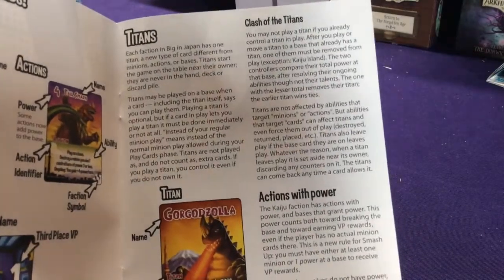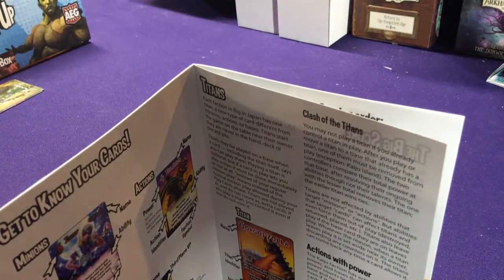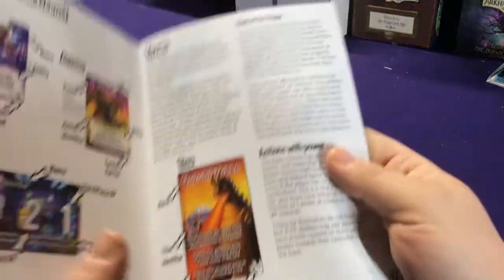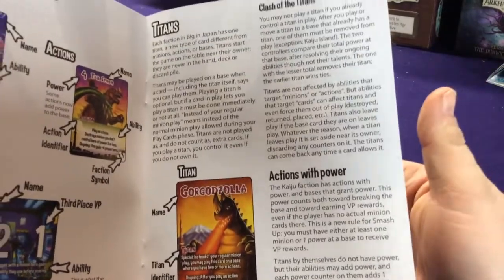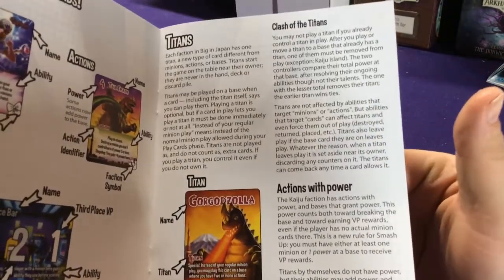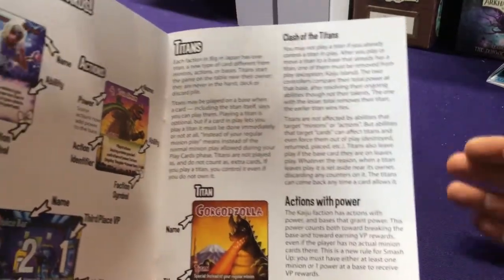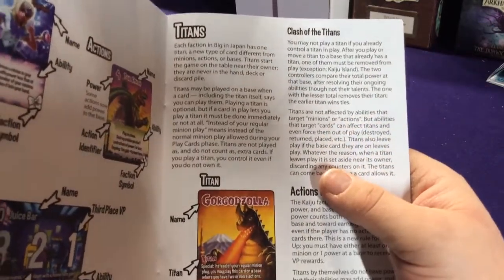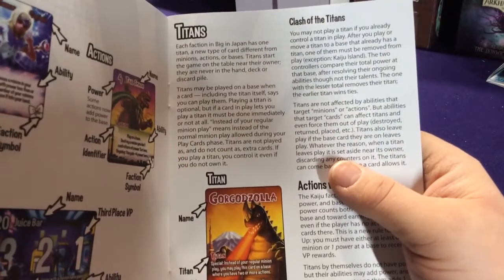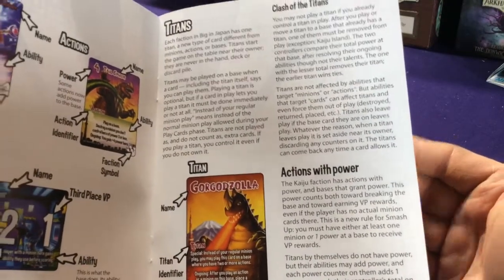Each of the four factions has a Titan card. As I've said in other videos when they introduced new elements like madness or power counters, the first time you play I'd have each person take at least one of these decks so everyone gets a Titan. There are later sets with ways to get other Titan cards so you can play other sets with Titans too.